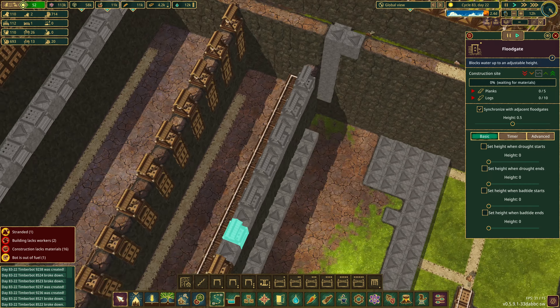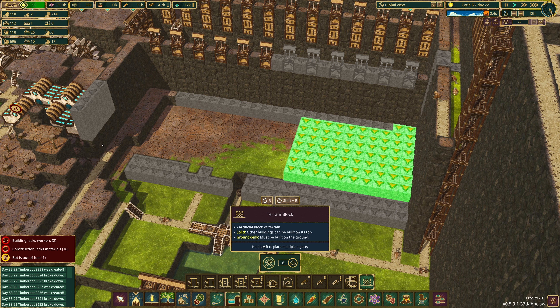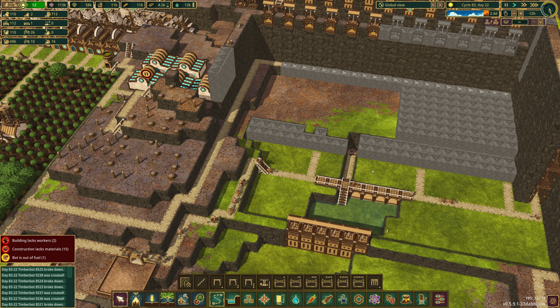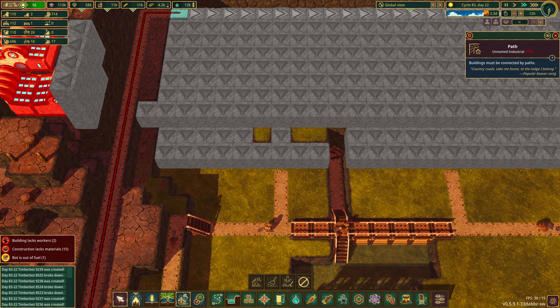We've got at least one more reservoir to build today — and that is this one. The bots are hard at work between the three falls and the unnamed industrial district. If I continue a path along here these guys will come and go from there and that means I can start filling you in. Come on you guys can do it — speed things up, anyone? Come on unnamed industrial district, you do your thing.